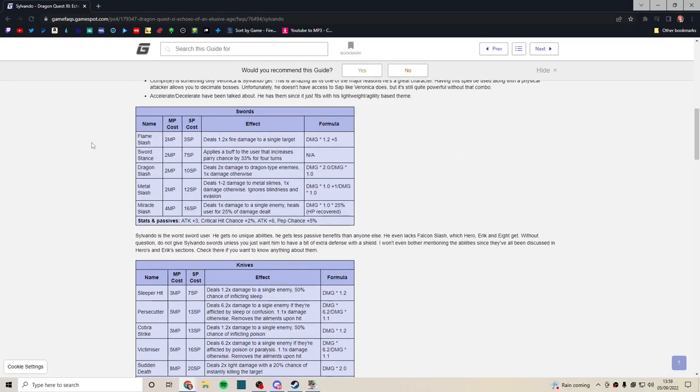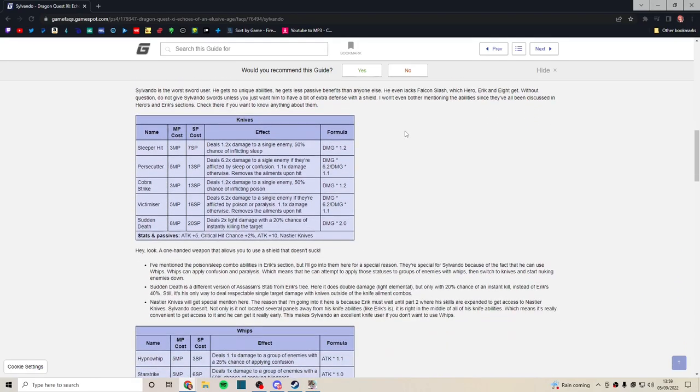Yeah, swords are very underwhelming — I just wouldn't bother. Even if you give him falcon blades, he's not going to do as much damage as your other sword users, and they're probably better off on them. Swords are largely useless on Sylvando.